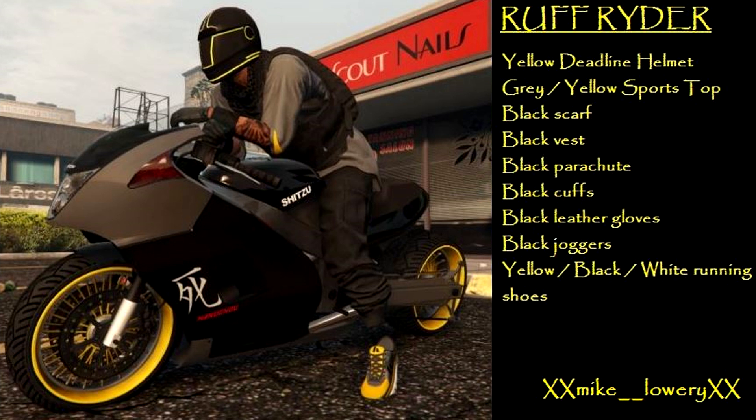The fifth outfit from John is called Rough Rider. It matches the bike and that looks really cool. You're going to need the yellow Deadline helmet plus a lot of black parts: black scarf, vest, parachute, cuffs, leather gloves, joggers, and black and yellow shoes. The gray and yellow sports top adds enough color that it doesn't look fully black and plain, which is why I really like it.